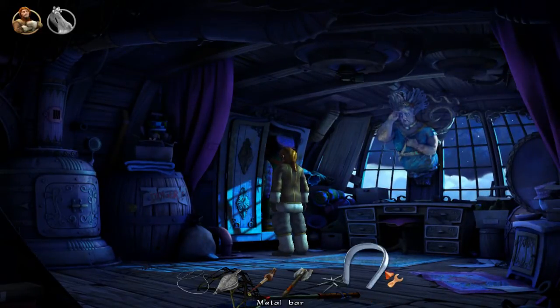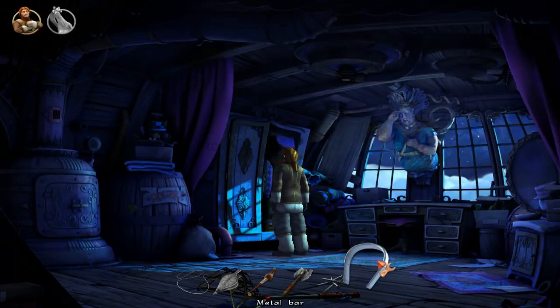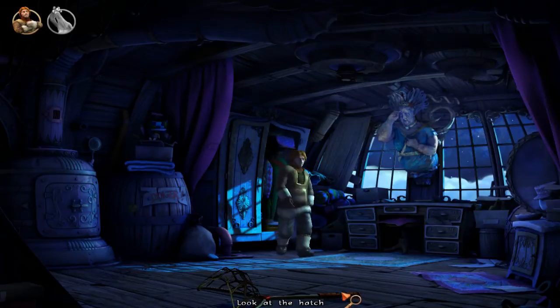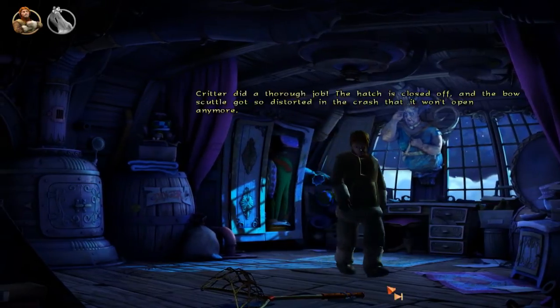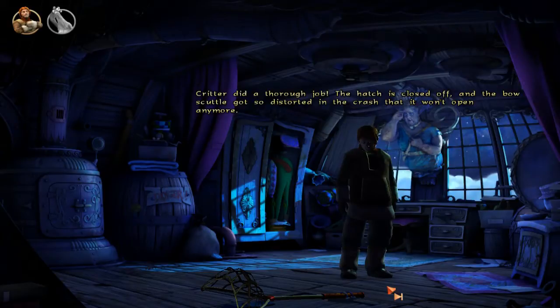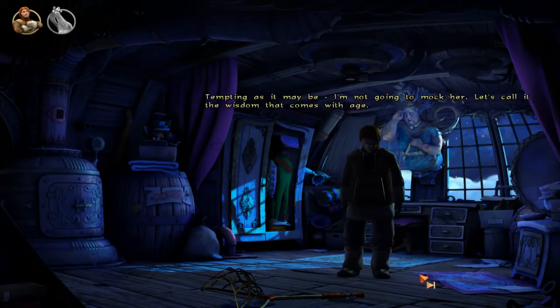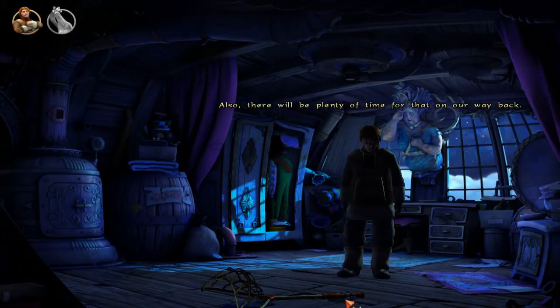What the hell is that? It's like a horseshoe or something. Check out the hatch here. Critter did a thorough job. The hatch is closed off, and the bow scuttle got so distorted in the crash that it won't open anymore. Or at least I hope so. Tempting as it may be, I'm not going to mock her. Let's call it the wisdom that comes with age. There will be plenty of time for that on our way back.